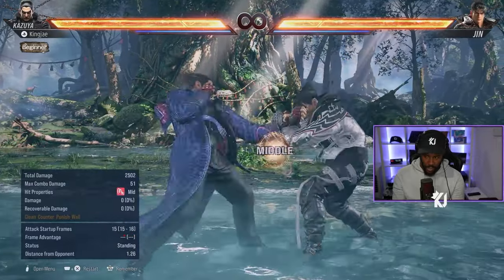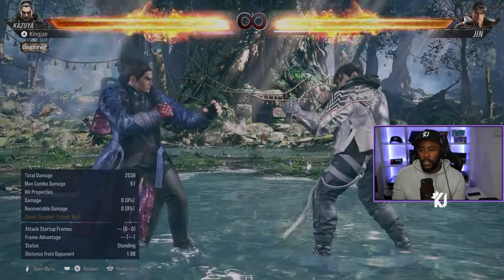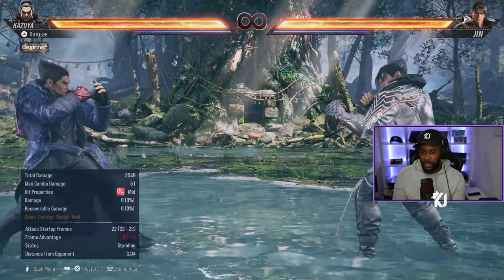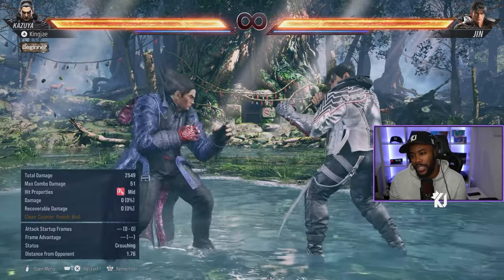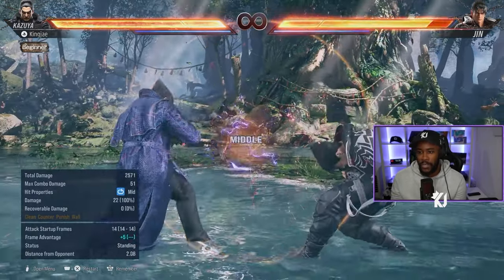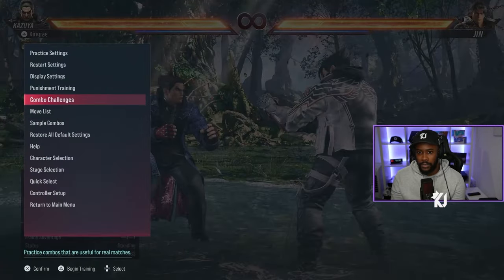After the while-standing launcher you get 3,1,4 — down-forward 1, down-forward 2. You hold down-forward when you press 1 and 2. If you don't hold it, you get down-forward 1,2 which is a mid-high, but you want the mid-mid version. On top of that he has all the usual Mishima tools.